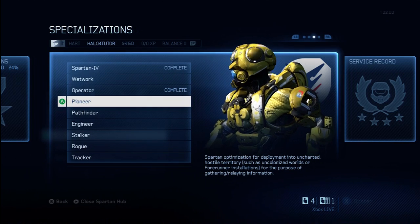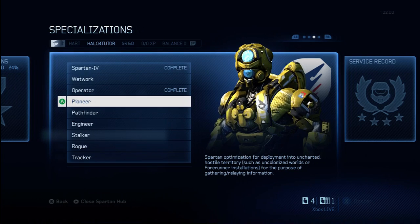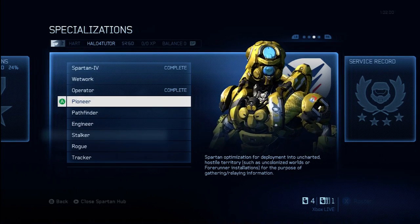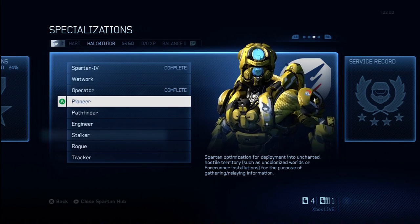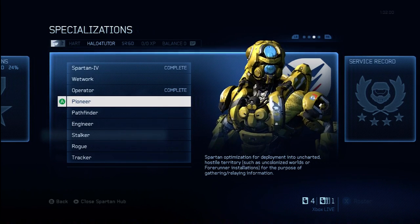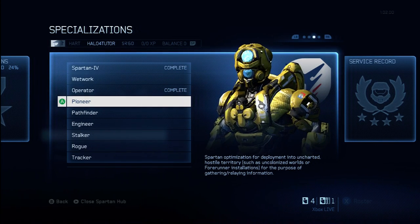Now keep in mind that any time you choose a specialization, you're going to be locked into that specialization for the next ten ranks, and that can take you a while to rank up through all those specializations. So make sure to choose the right one, choose wisely, make an educated decision — you've got to know what you're getting into so that when you complete it, you've got the upgrade that you're looking for.